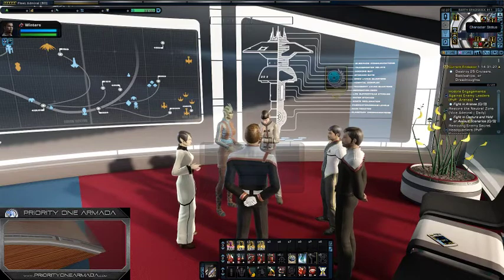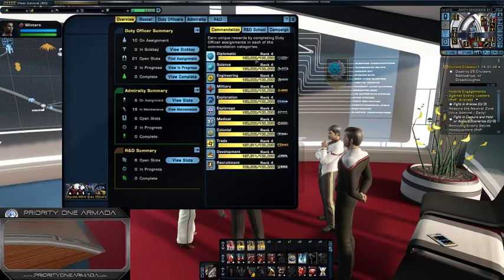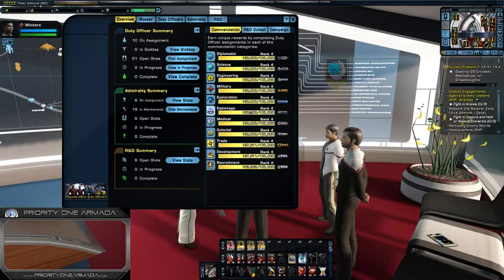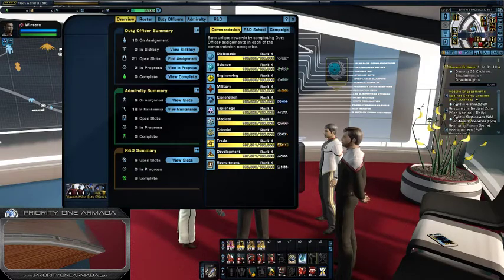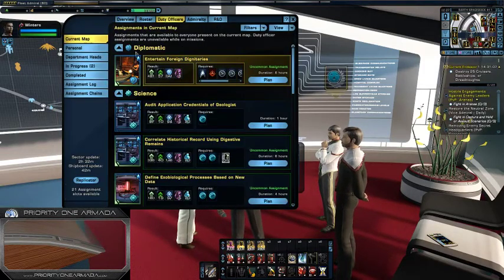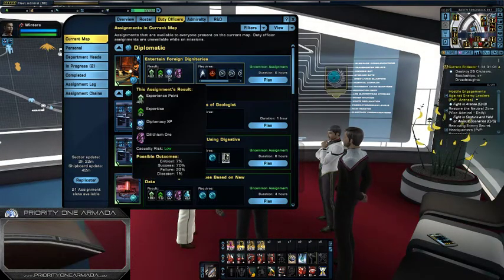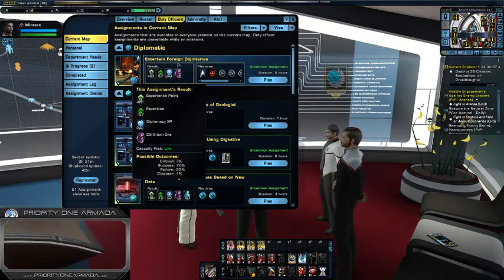Some hints for getting your commendation up to rank 4. Rank 4 is 100,000 XP. You can go up to a max cap of 150,000 XP — as you can see I've got nearly all mine up to 150,000. What you need to focus on is specifically diplomatic missions like I'm highlighting here. This one gives 241 XP for a normal success. You need to do as many diplomatic missions as possible.